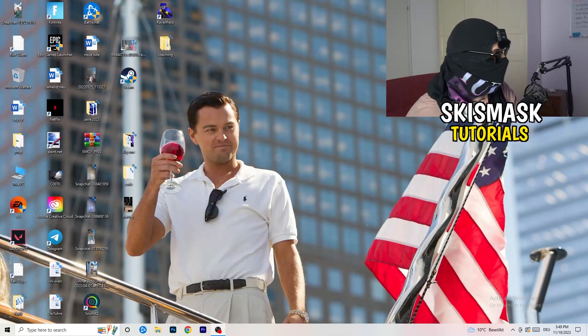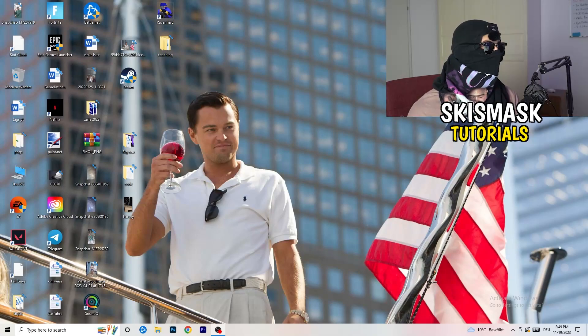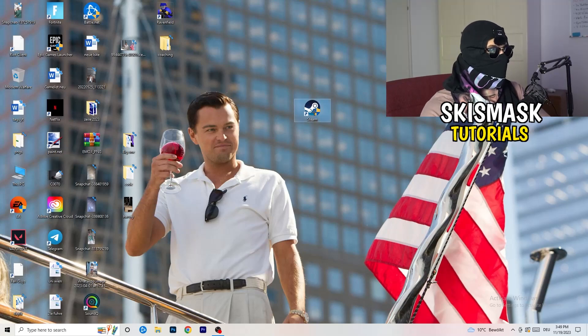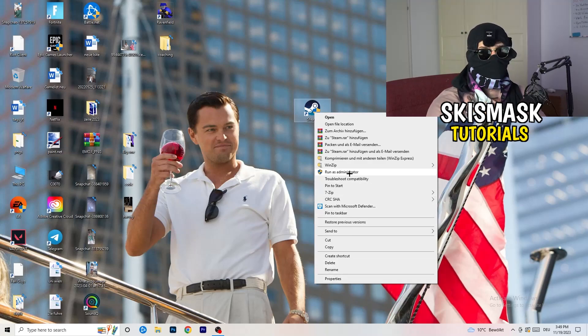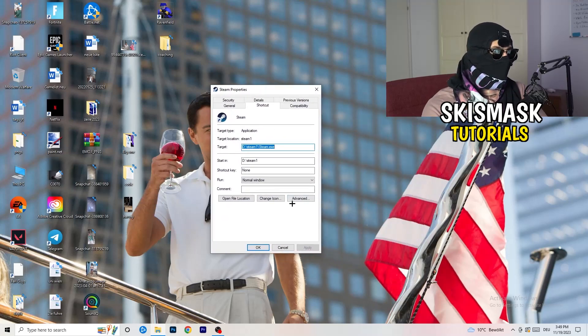The first thing I want you to do if you have any kind of not launching or starting issues with your game is to take your launcher shortcut on your desktop. For me it's Steam — take Steam and drag it to the middle of your monitor. Right-click it, and you can try clicking 'Run as administrator' first. This will start your launcher in administrator mode — try launching your game that way to see if it works. Otherwise, go to the Properties tab and click on Compatibility.